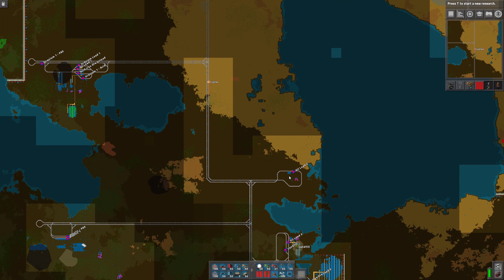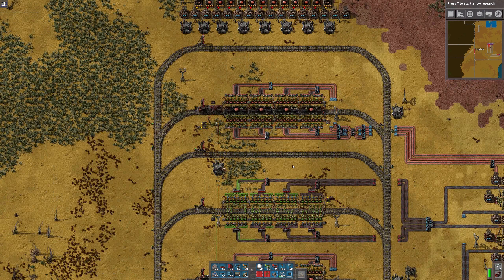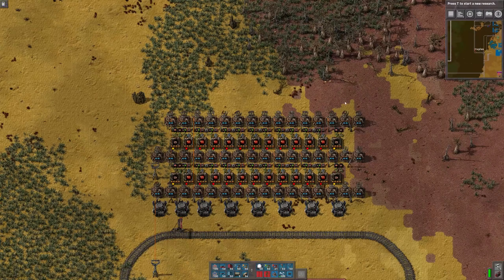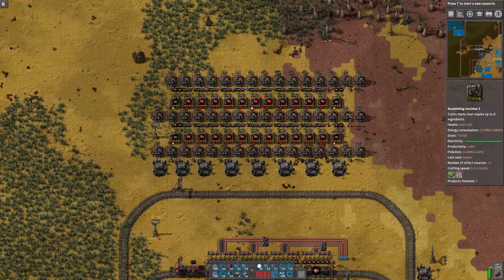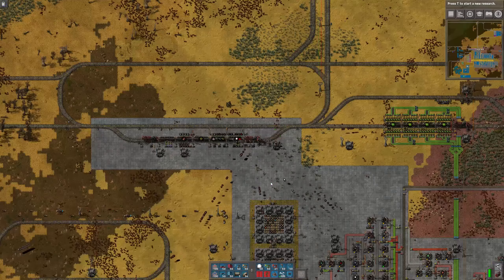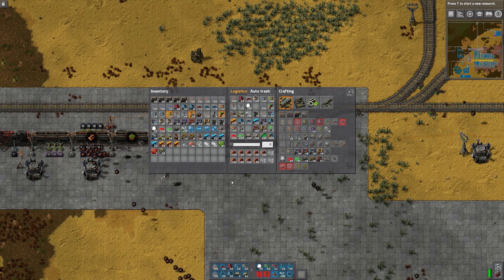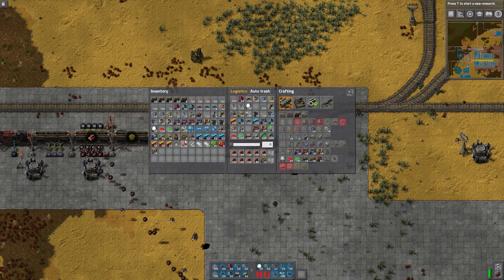I think we also need to set up loading of red circuits. I'll probably bring the rail up and put the red circuit loading on the other side — maybe not, because then robots are gonna be traveling a long way. I don't need chemical plants or refineries any longer.